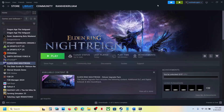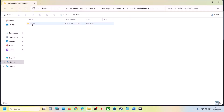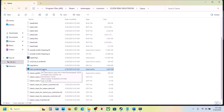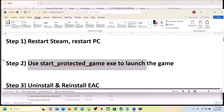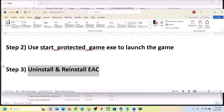The next step is to use the Start Protected Game exe file to launch the game. Right-click on the game, select Manage, click on Browse Local Files — it will take you to the game installation folder. Open the game folder and you'll see 'start_protected_game'. Double-click it to launch the game. If that doesn't work, try double-clicking the game exe file directly.